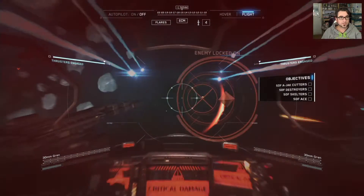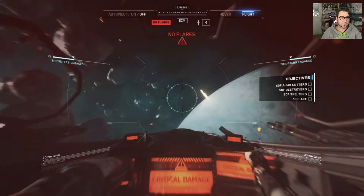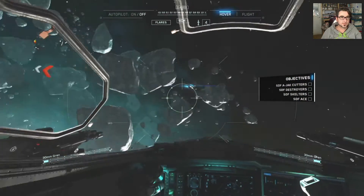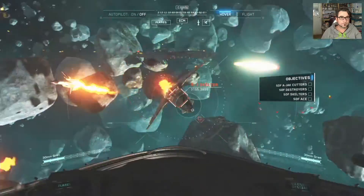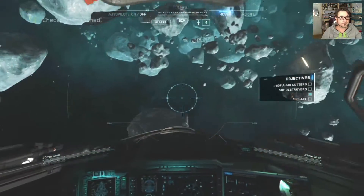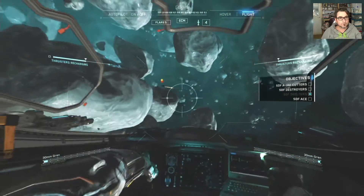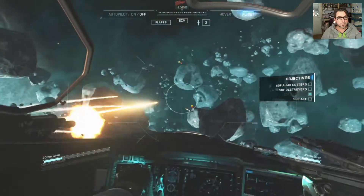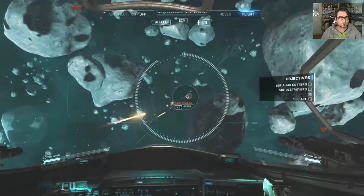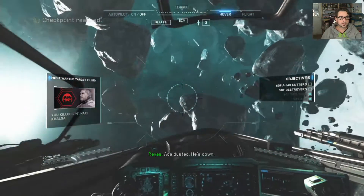Alright, one down — got to fly out of there again, locked on. This could be bad. I've got heaps of targets to take out now; if you look at all the missions on the right hand side there. Just like that, you little bastard! Another one down — he's done. Got to take care of that ace. I keep wasting my missiles. Sweet — I've got rid of the skelters and the ace, now I've just got a destroyer and a cutter.